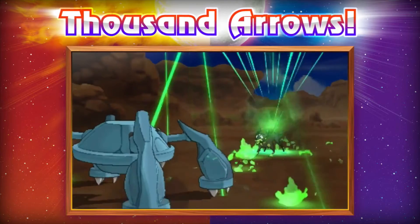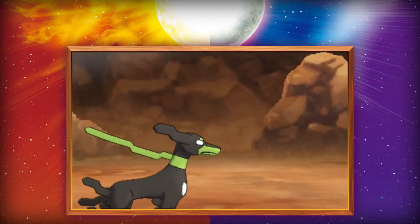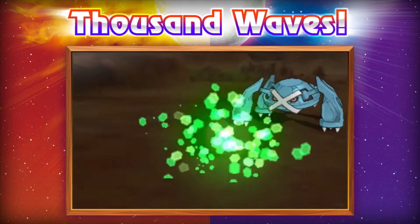Right now he's using his signature move Thousand Arrows, which you can see is like little arrows falling out of the sky to demolish this Metagross. This is his other move, Thousand Waves — you can see the little cells helping him in the attack.